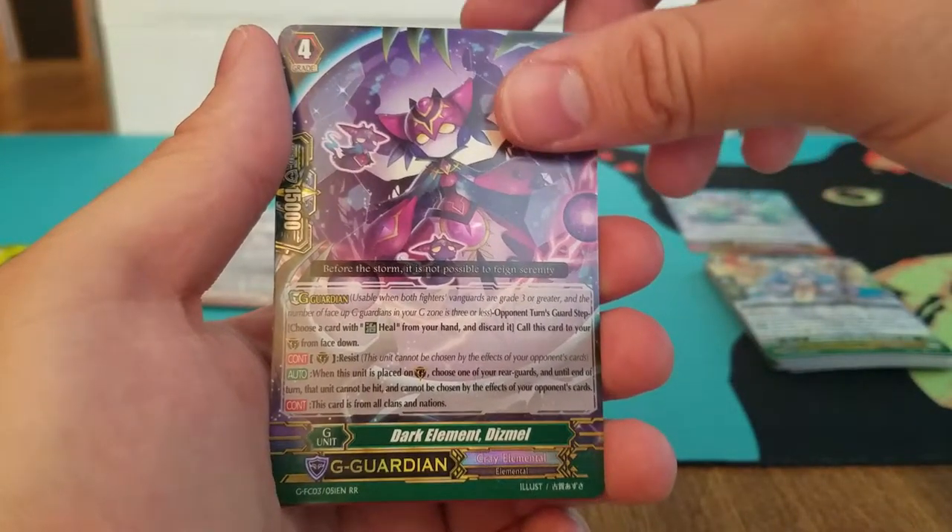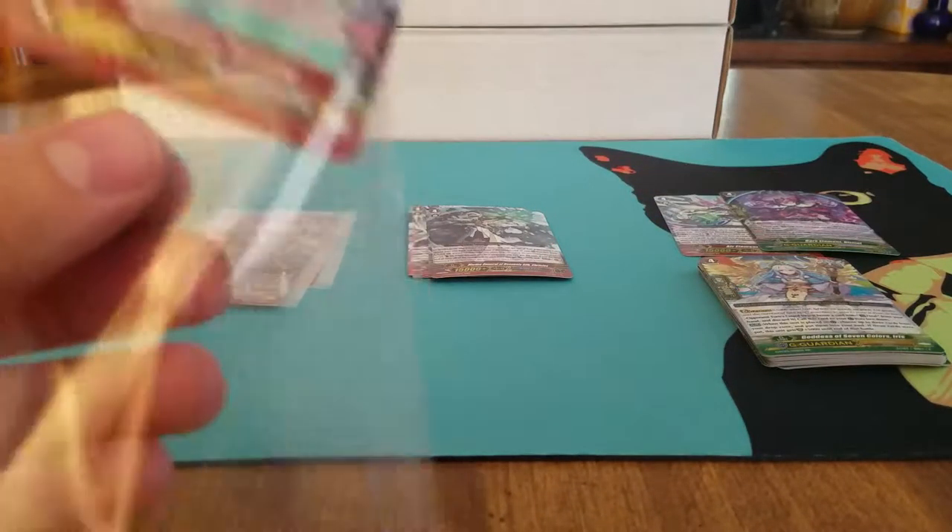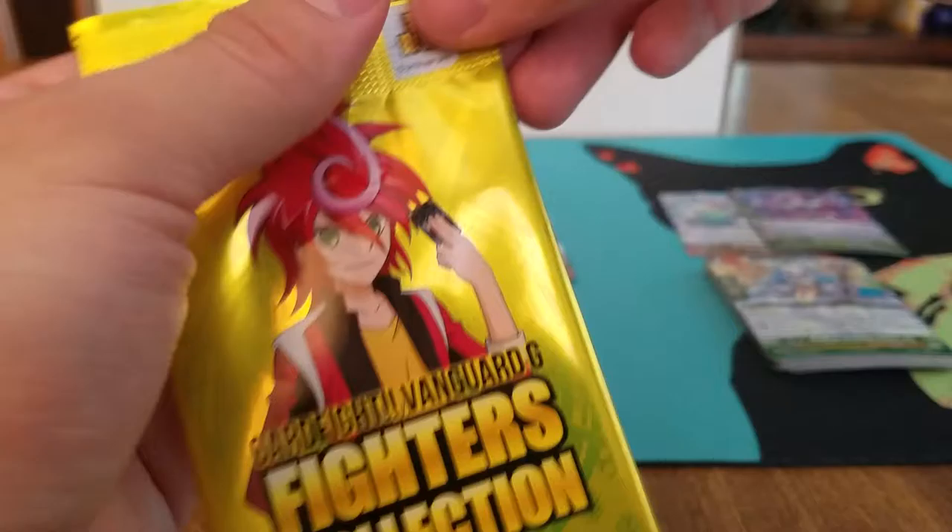Dark Element, Dismel. And Mido Kaiser Bustard is our last generation rare — second one of him. Two packs to go.